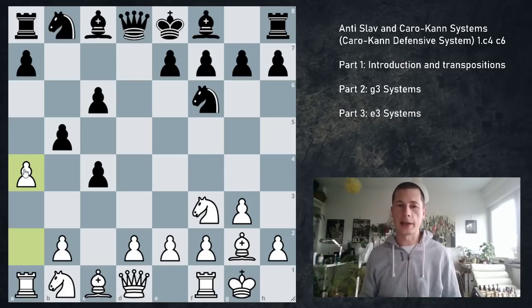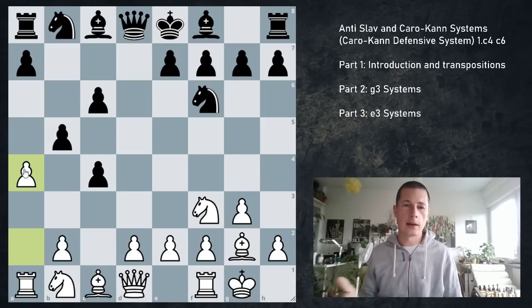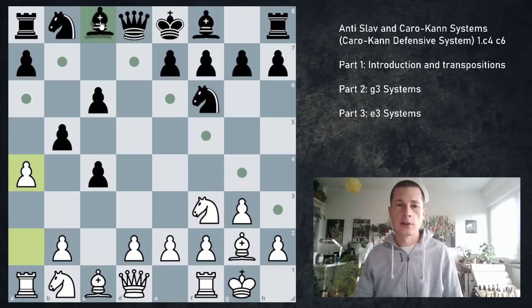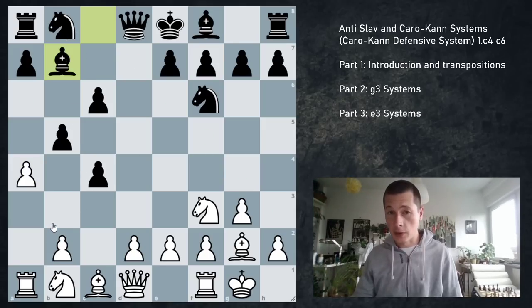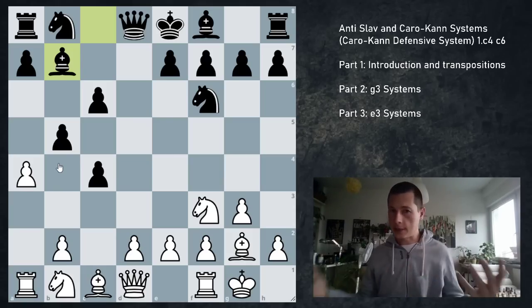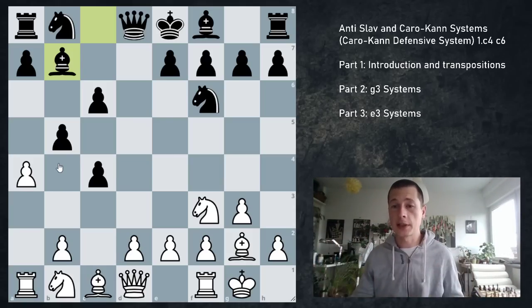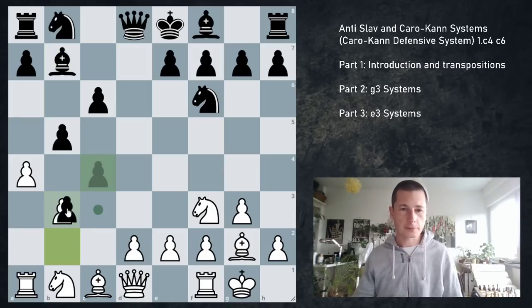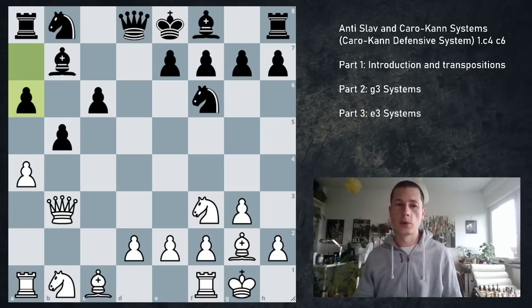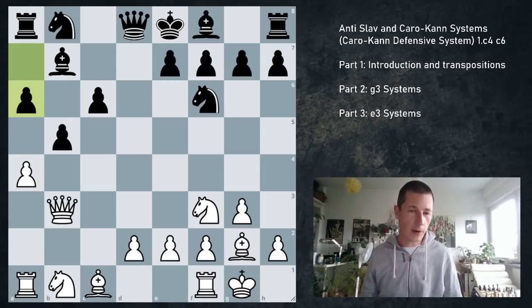Against b5 immediately, white is going to be gambiting the pawn long term — no other way to do this. You have to undermine this huge structure on the queenside and start with a4. I myself have played the Semi-Slav against the Catalan all the time and usually take the pawn, so this is the position I get — by transposition, without the pawn on d4, but very similar. So Bb7, and now b3. If you do nothing and black consolidates with a6, Nbd7, e6, Bc5, Qb6, castles — the pawn is safe, so you have to do something now.